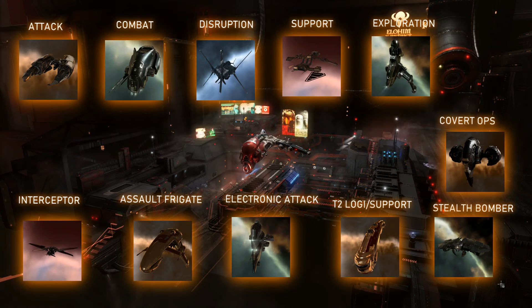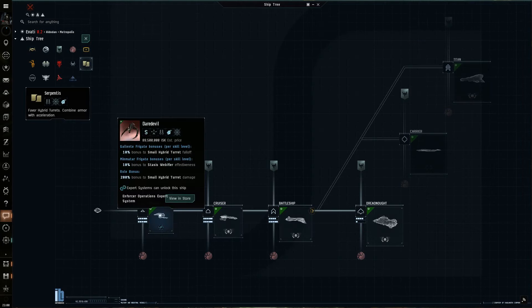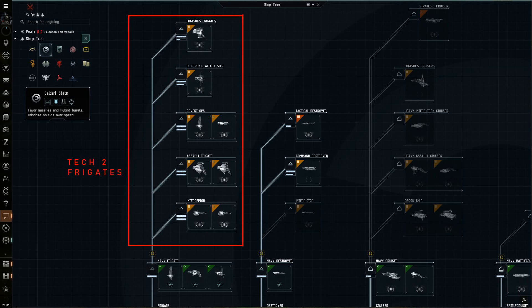They are also often categorized according to tech level. A Tech-1 ship is more common, inexpensive, and requires less pilot skill points to use. Navy or fleet-issue ships are also Tech-1 ships, but superior to the Tech-1 versions. Pirate ships are scary designs created by the various pirate cartels in EVE, and better still. Tech-2 ships are all higher-tech versions of the original ship design and can only be built from a Tech-2 blueprint, which in turn can only be created by a character highly skilled in various forms of science and engineering. Tech-2 ships require more rare items to engineer and build.